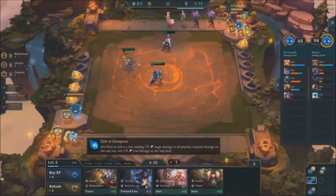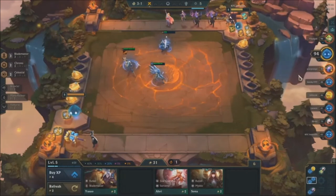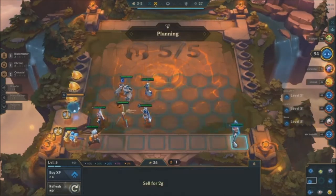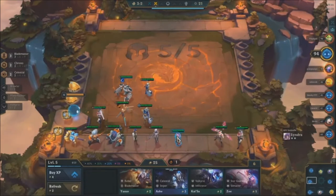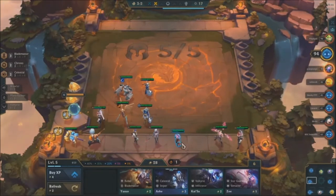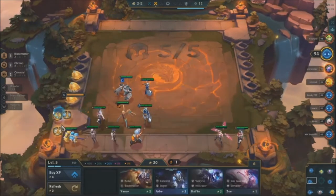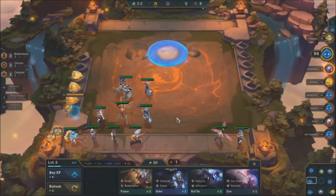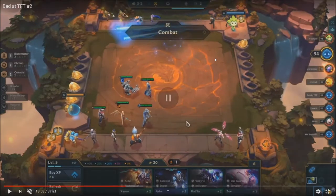Why would you sell the Fiora if she's already two-star? There was no reason — I wasn't even hitting a gold threshold. You bought Yasuo and Poppy but you sold the Fiora. I sell too fast, I often don't wait before the round is finished. Why did you put the tear on Blitz? That's so stupid — what does a tear do for Blitz? Please enlighten me.